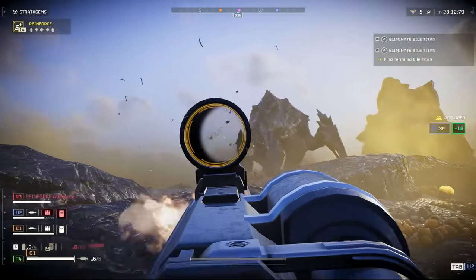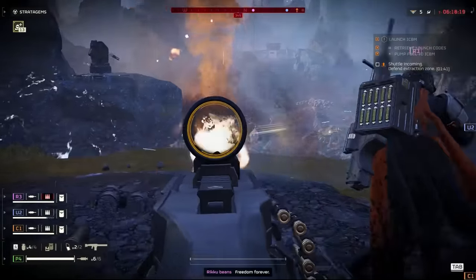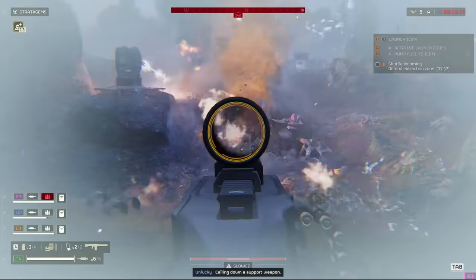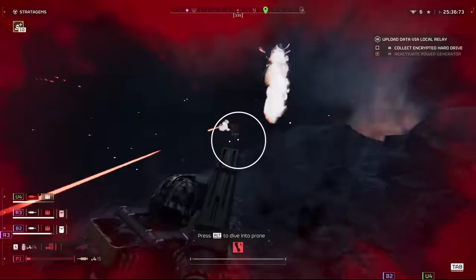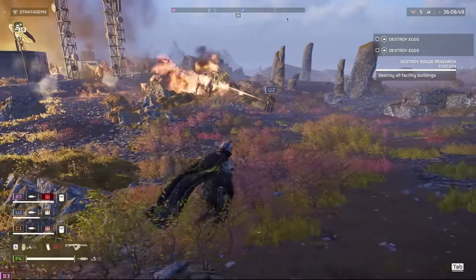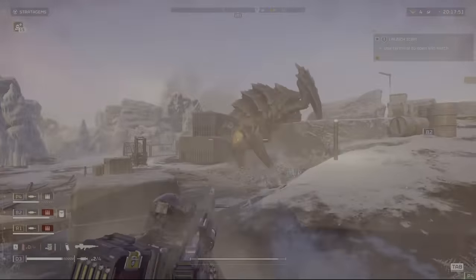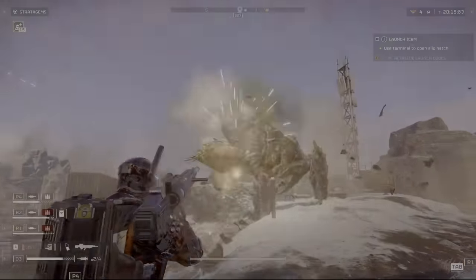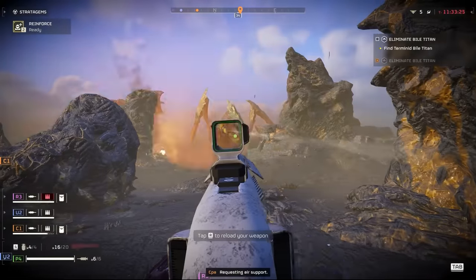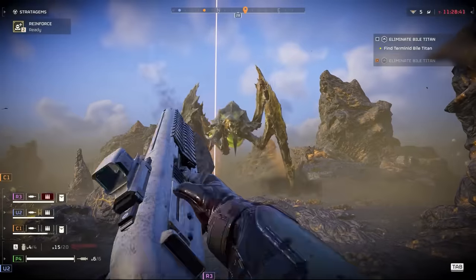Whether it's tactically positioning yourself to land a well-placed recoilless or autocannon shot, bashing hordes of bugs into a green gooey pulp with a hail of bullets, or shouting 'Why won't you lock on?' as you try to get a spear shot off onto a tank or bile titan — Helldivers has absolutely nailed a wide range of ways to dispatch your enemies. Here are some pertinent points about weapons which you may find useful, particularly if you're looking for a better understanding of which weapons suit your playstyle and party composition.